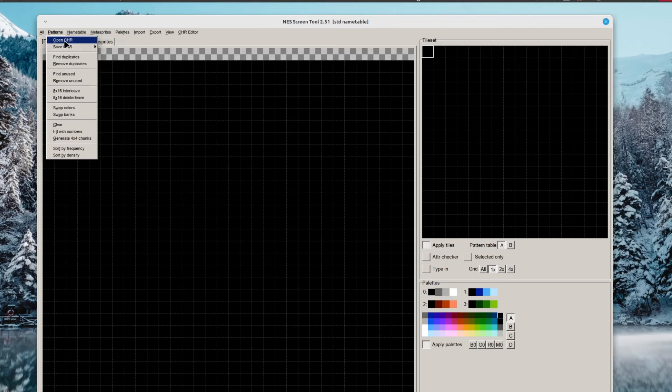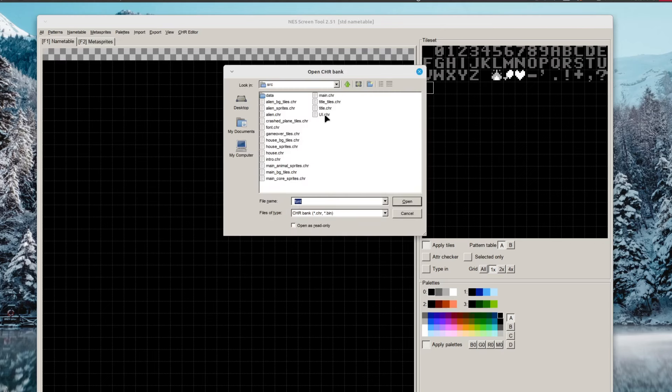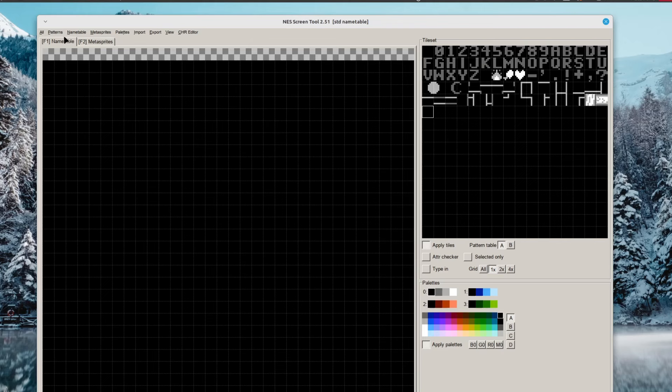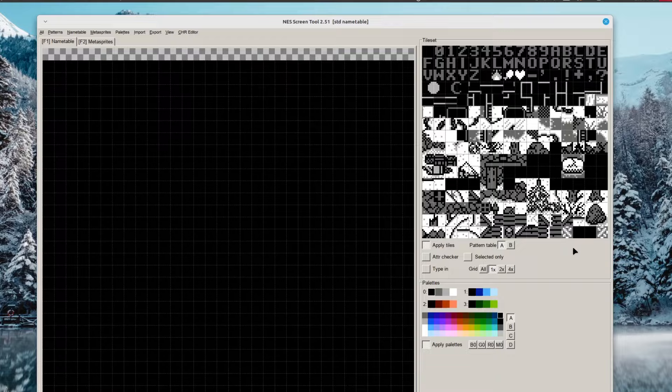As before, such a change required replacing most of the tile values in all my maps, and I must admit it wasn't much fun. I could not fit all the UI tiles into those two rows — there were just two tiles remaining. I didn't want to waste another row for those two tiles, so I still have to repeat them in every background tile set. Now every time I start working with Screen Tool I load up my font, then the UI tile set, and finally the background tiles.